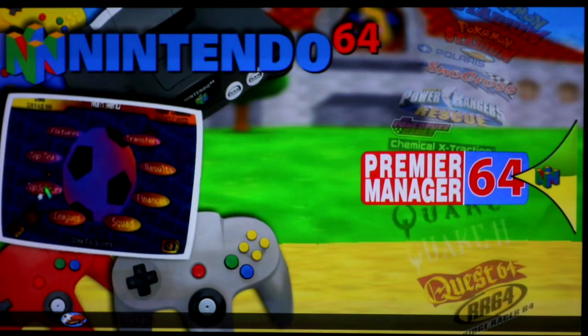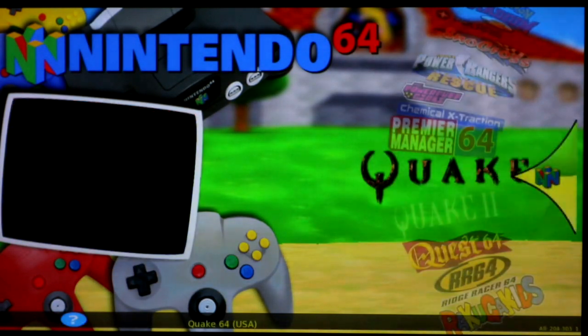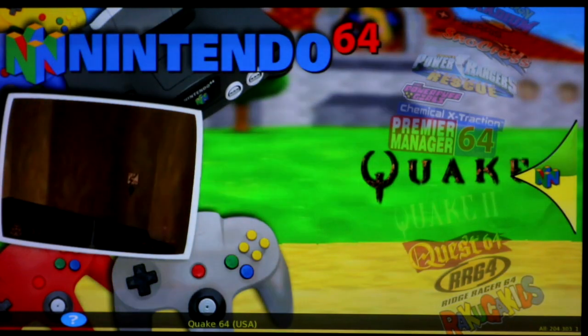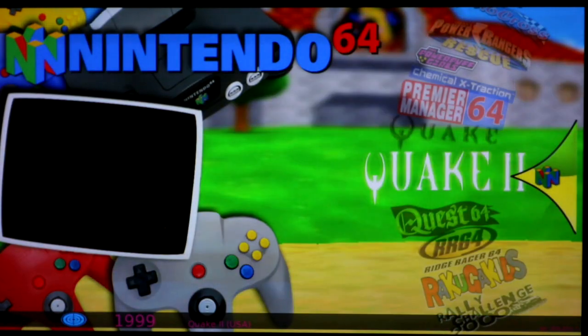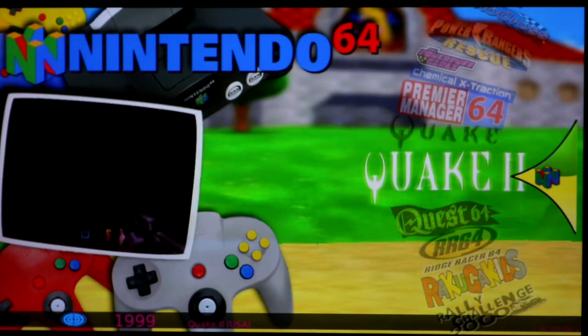Premier Manager runs good — but what is this game all about? Who wants to play it? Quake 64 runs good — green. Quake 2 is very laggy — yellow. So Quake 64: green; Quake 2: yellow.